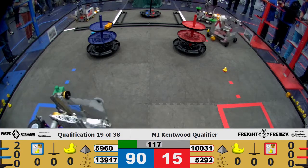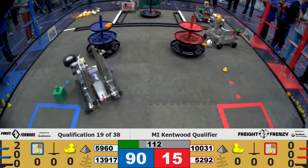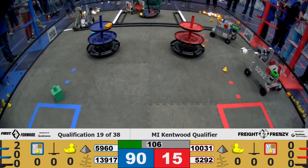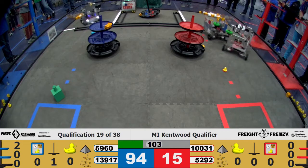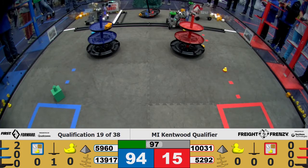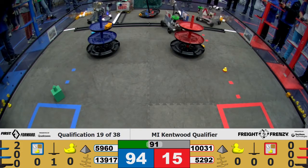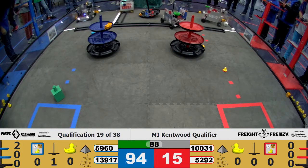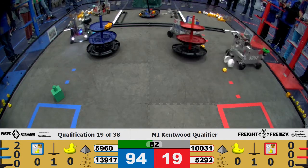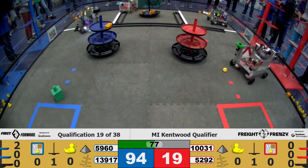Tele-op begins. All robots on the move. We have 13917 going in to pick up a cargo block and dropping it in their shared shipping hub for the Blue Alliance. 10031 is holding a block — will they be able to get it to their shipping hub? Both robots for the Blue Alliance in the warehouse. 5292 trying to go to their side of the warehouse to pick up some cargo. 10031 getting to drop it off — looks like the shared hub, and successfully placing it for the Red Alliance.